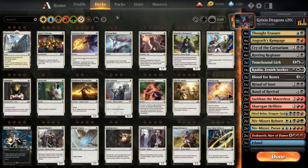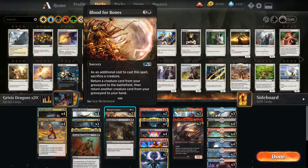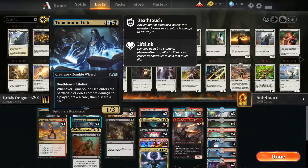Hello everyone, welcome back for another video. Today I will be showcasing my Grixis Reanimation Dragons for Standard M2020 event, which, except for the long-winded name, is also a very cool deck. It has Reanimation with Blood for Bones and Bond of Revival, and we activate those through Rotting Ridgesour and Tombbound Lich.